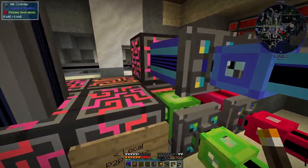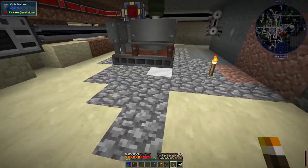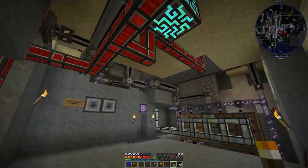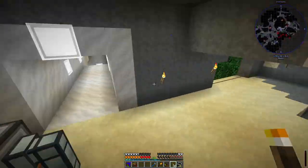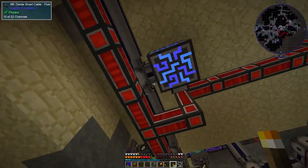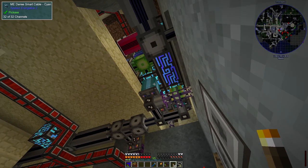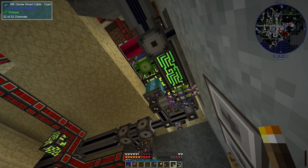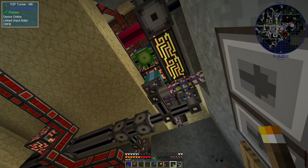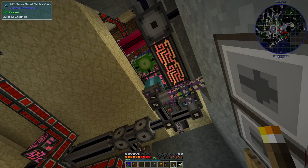I also mentioned how Al gets his connections up here. Somewhere there's the cable coming up from his massive crafting area. There's the cyan cable that matches the other cyan cable at the other end — they don't have to match, but it's easier for sanity to say 'the cyan cable' rather than 'the C6FB cable.'